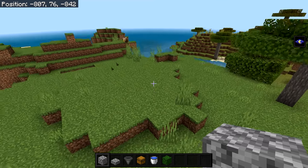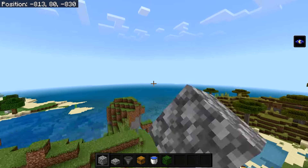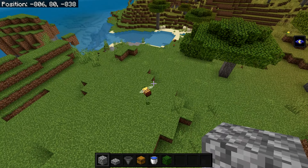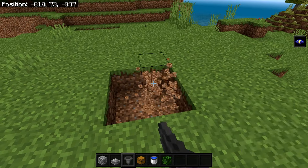Choose a spot to build this farm. For the best rates, I recommend building it about 100 blocks up in the air — you can just tower up and build it there — or build it out over the ocean to avoid mobs spawning underground. If you're okay with caving and lighting up the surrounding area, you can build it on land.